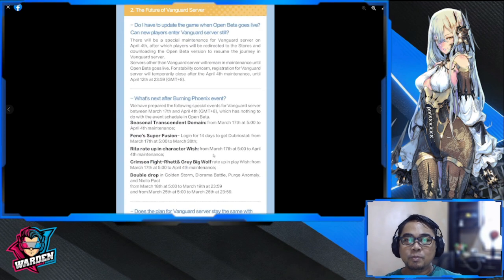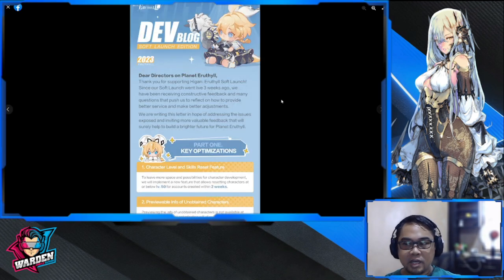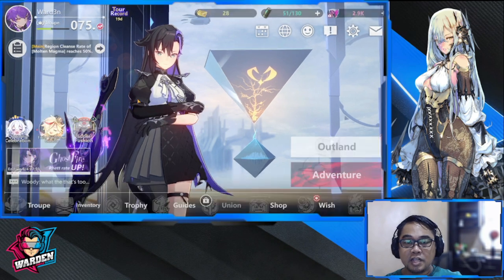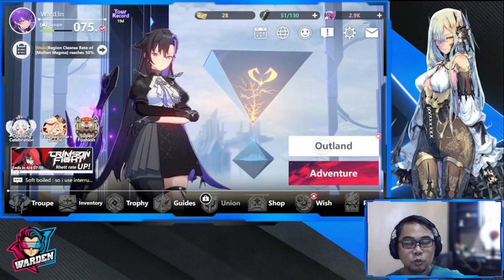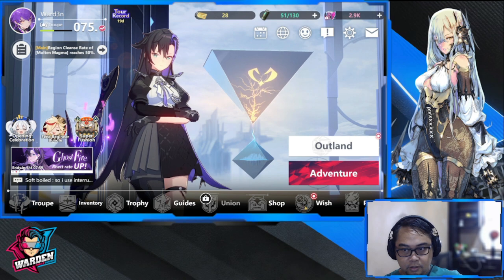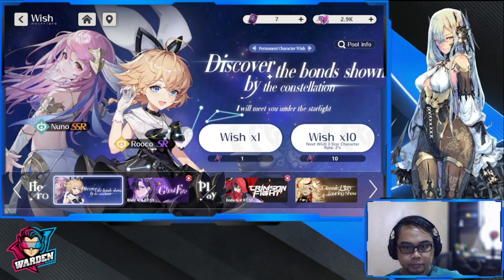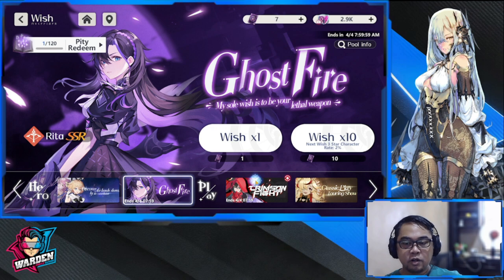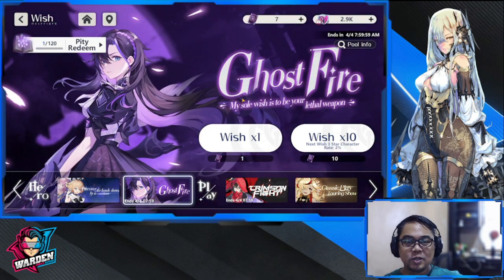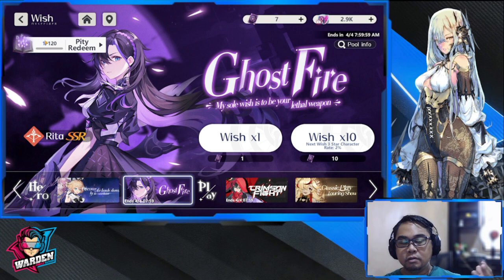There's a lot of information — check their Twitter, Discord, and Reddit for more details on upcoming optimizations. Now, in Hegan Aruthil: I already have Rita. I'll do a review on her since there's a new Ghost Fire wish banner and a new hero banner and play banner. Hold onto your pulls for now while I finish testing her.